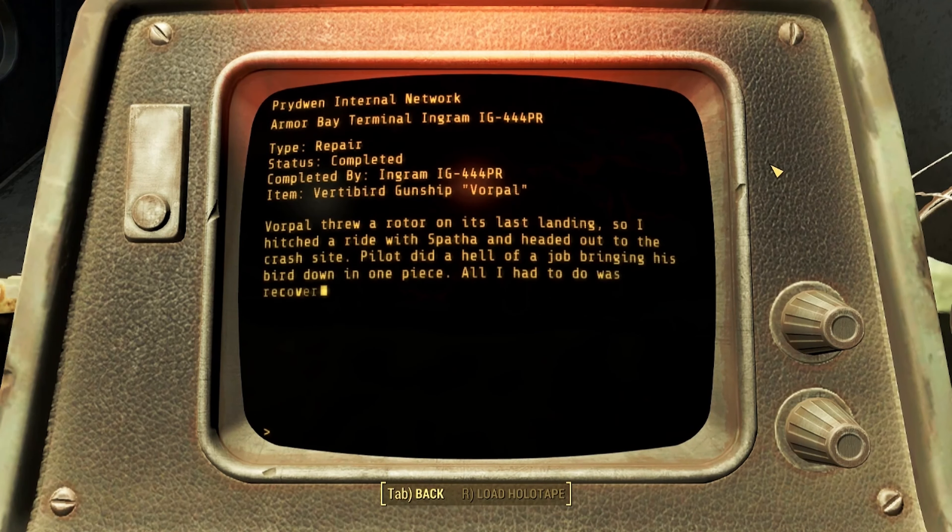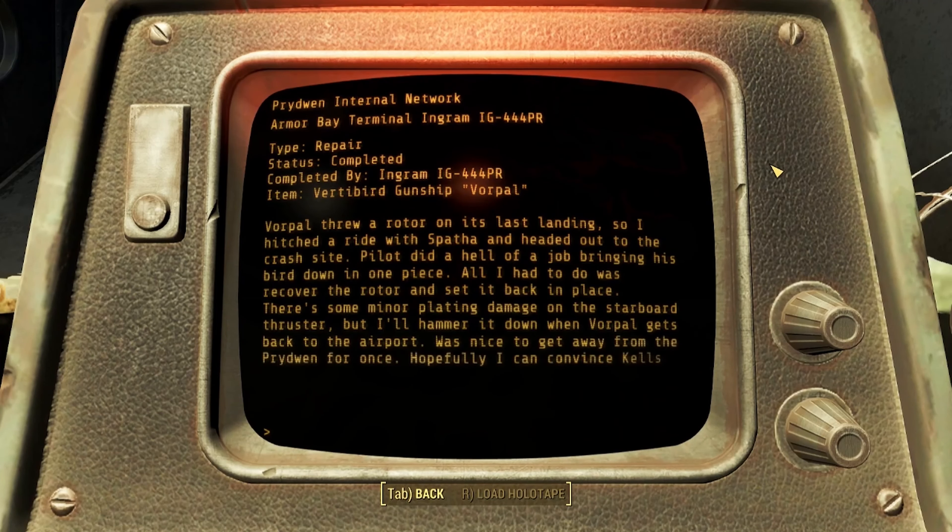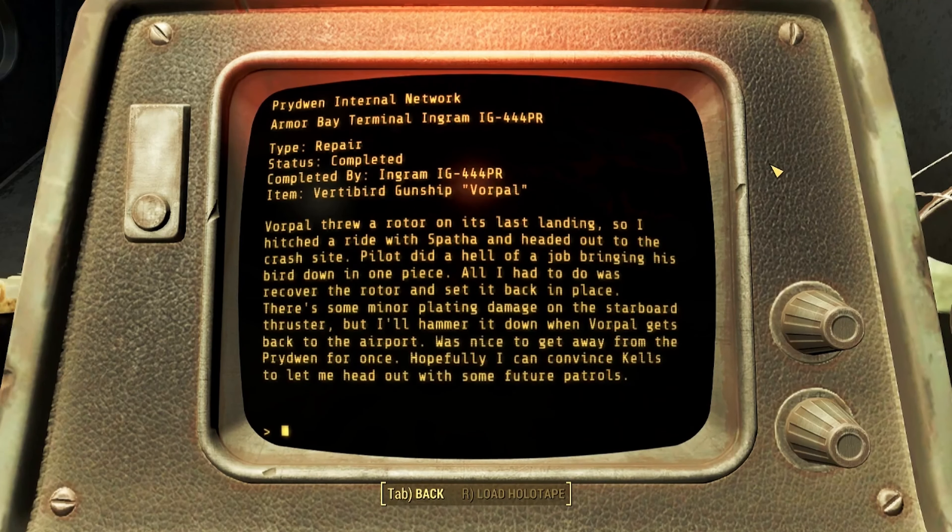Vertibird Gunship - Vorpal. Vorpal threw a rotor on its last landing so I hitched a ride with Spatha and headed out to the crash site. Pilot did a hell of a job bringing his bird down in one piece. All I had to do was recover the rotor and set it back in place. There's some minor plating damage on the starboard thruster, but I'll hammer it down when Vorpal gets back to the airport. Was nice to get away from the Prydwen for once. Hopefully I can convince Kells to let me head out with some future patrols.